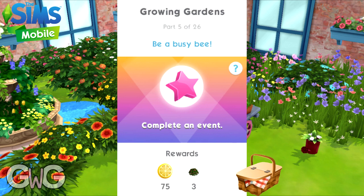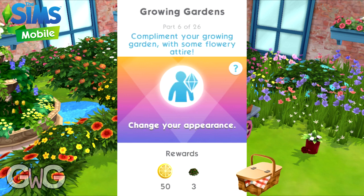Part five: complete an event. Select the beginner friendship event to complete this quickly. Reward: 75 lemon slices and free large summer accent bushes. Part six: change your appearance. Reward: 50 lemon slices and free large summer accent bushes.